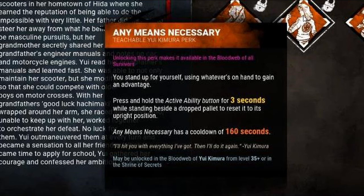Her second perk is called Any Means Necessary. Press and hold the active ability button for 3 seconds while standing beside a dropped pallet to reset it to its upright position. Any Means Necessary has a cooldown of 160 seconds.